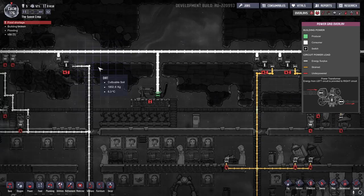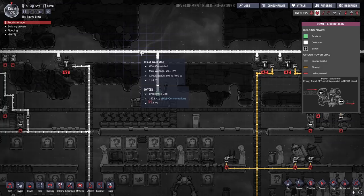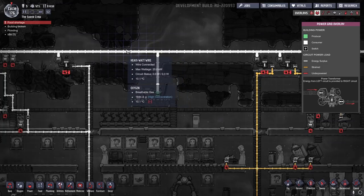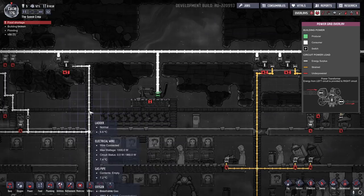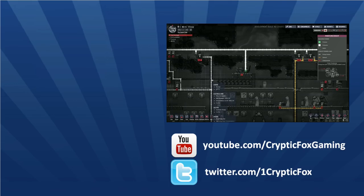This is only one way to set up your power distribution. I hope it's something you find useful and that it helps you manage the power in your colony. The important thing to remember is that the big wires can't go through walls, so keep them hidden somewhere where you're not having that negative decor impact. Run your smaller wires through the walls and floors to avoid negative decor, but don't exceed 1,000 watts on any one of those wires or it will break. Hope you found this tutorial useful. I'm, as always, Cryptic Fox — I'll see all of you next time.